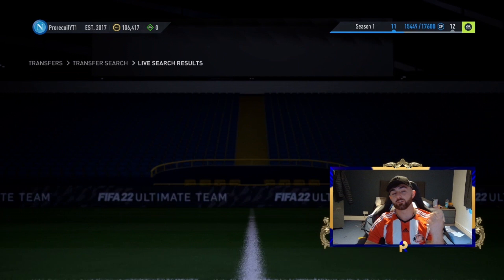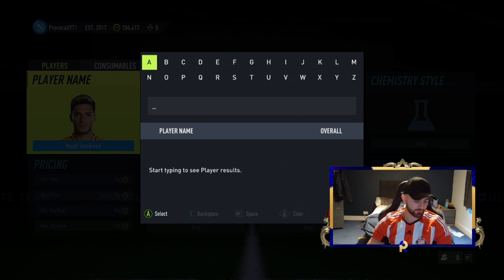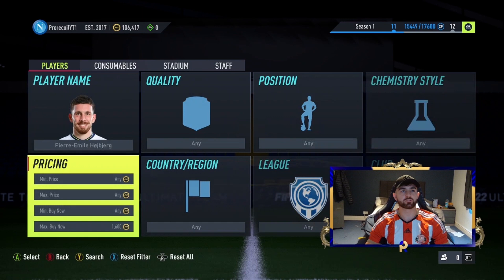On this filter you can see Jimenez, Hoiberg, or Kovacic. We're going to do a snipe on each one at the lower end. Moving to Hoiberg — we're looking around the 1.3 mark. He's got a little bit cheaper than the rest.